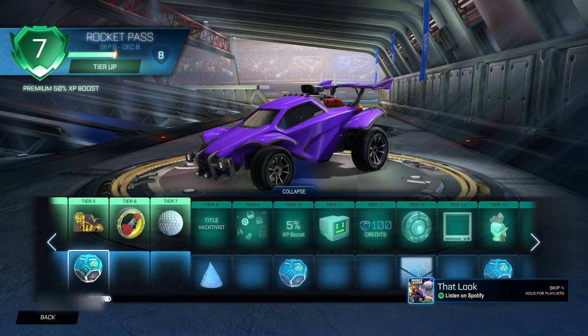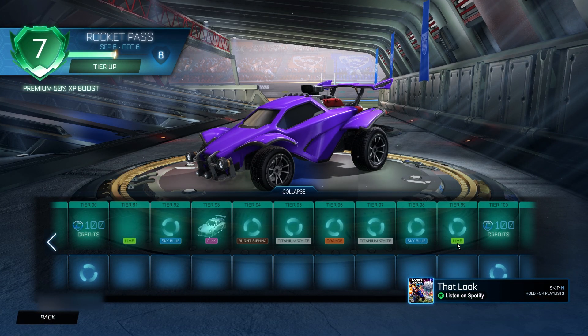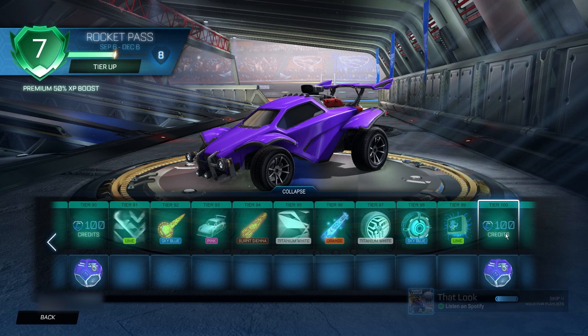Click OK and go back to the main menu. Then we can go into Rocket Pass and go over to tier 100. I think you want to click that 10 times — one through ten.